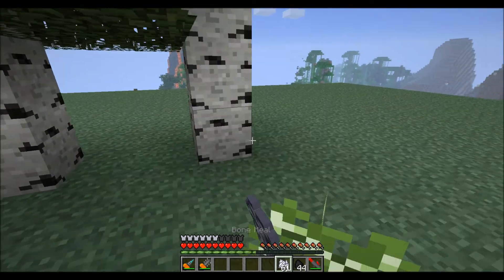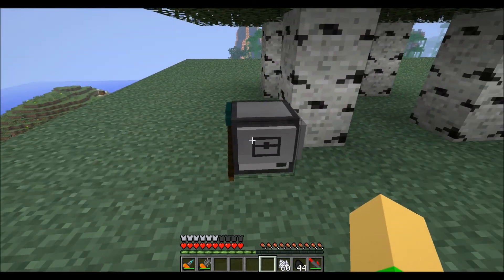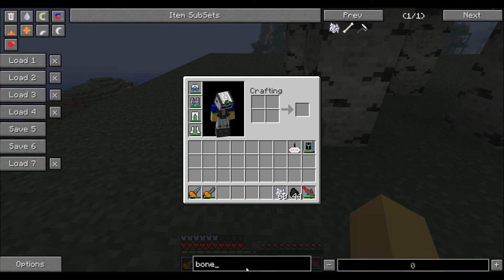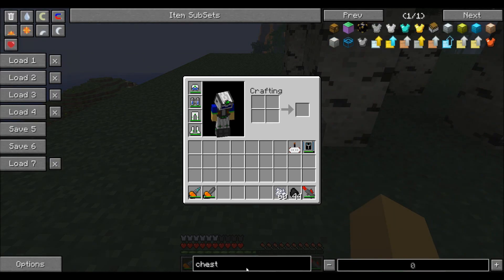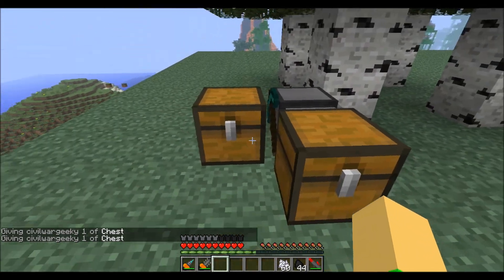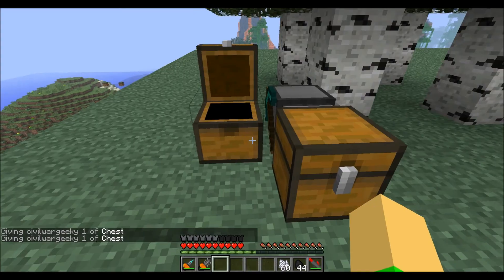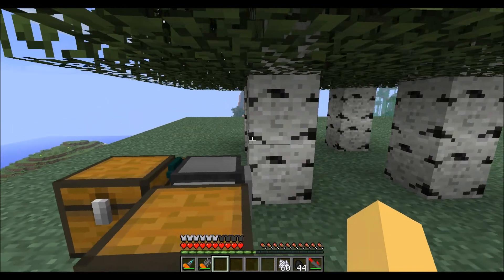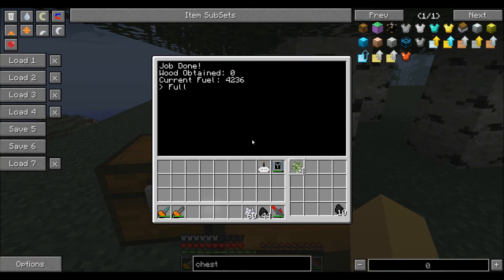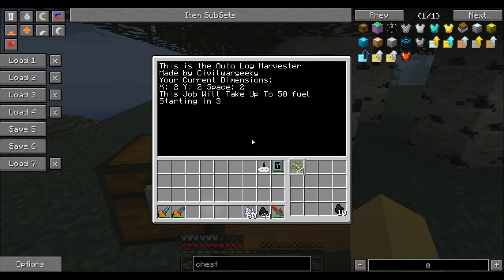Now I'll just use some bone meal to show you how it regularly works. Also, you can have chests on this side and this side. It will take saplings out of this chest and put wood into this chest. That's about it for that, so I'll just show you how it works.